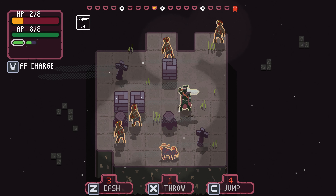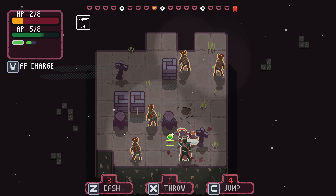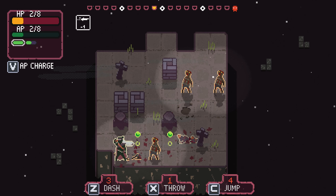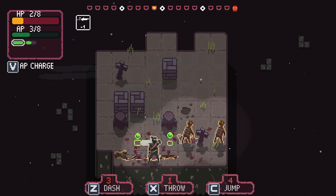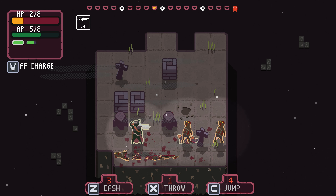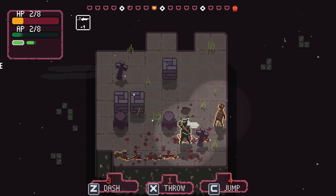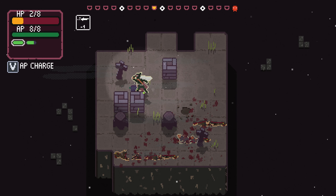If we can get through this we get another room that offers some kind of boon - which will probably be HP given the option. Let's dash into that rat. If we dash again we get far enough away that this guy can't catch up. The green orbs we didn't collect just disappeared - that's fine. We can't throw at that angle, so wait for them to catch up then throw. Let's see if we can upgrade with some HP.